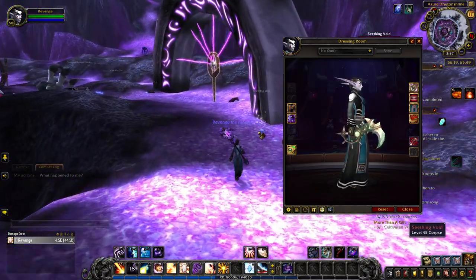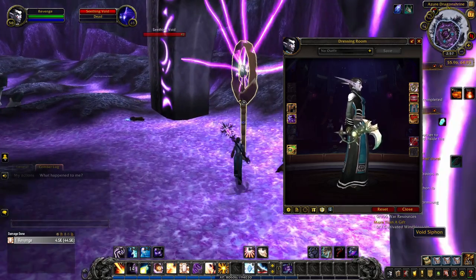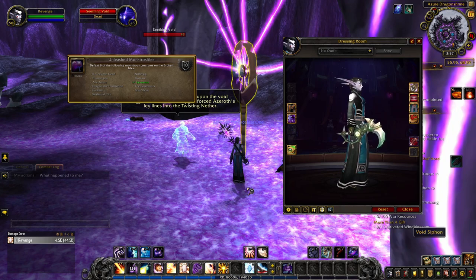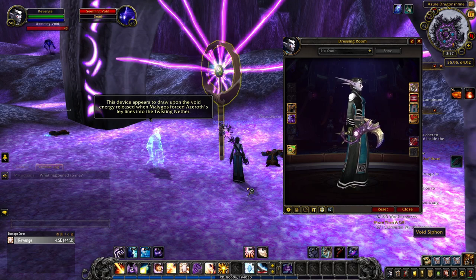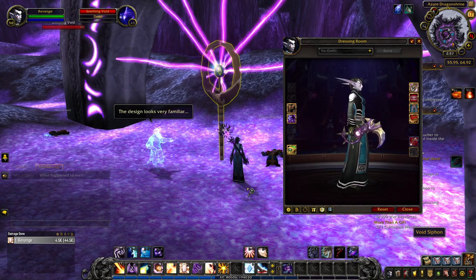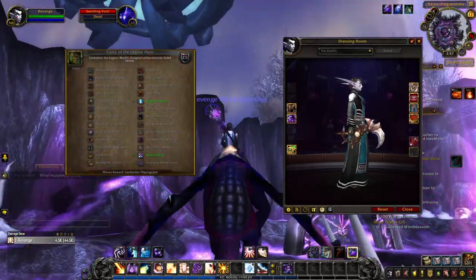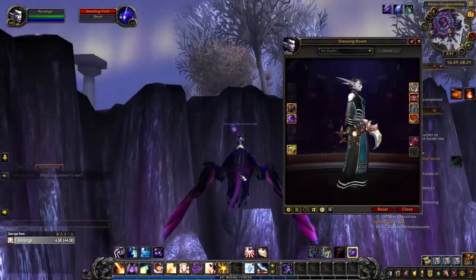After completing this, you can unlock the other three tints of this weapon appearance as well. For the green tint, you must kill 8 world bosses on the Broken Isles for the Unleashed Monstrosities achievement. The purple tint is unlocked when you complete and time a 15+ Mythic Keystone dungeon in the current season — that's currently a Shadowlands dungeon. And by earning the achievement Glory of the Legion Hero, which requires a list of Legion dungeon achievements, you unlock the brown tint of the Fallen Blade.